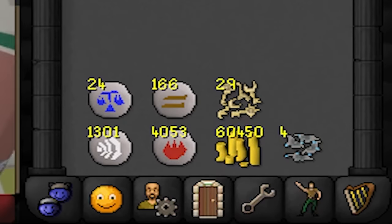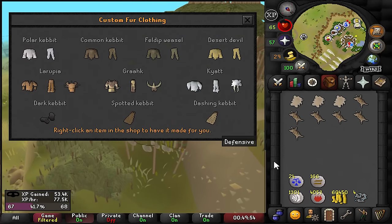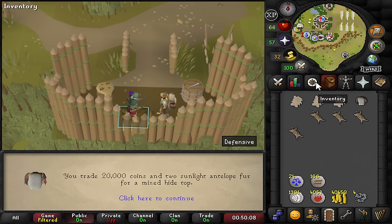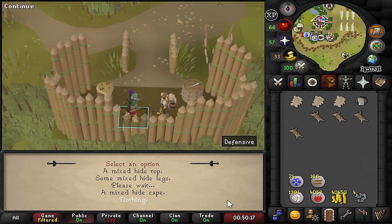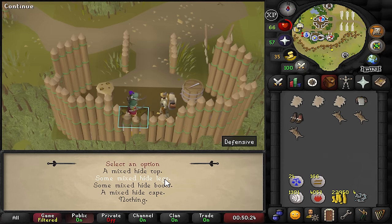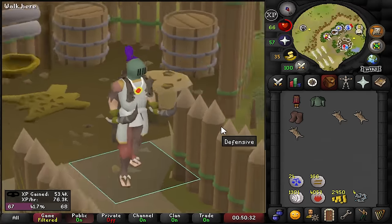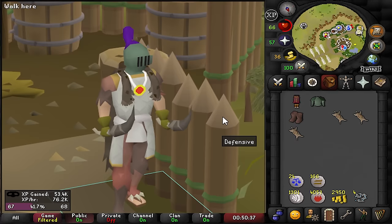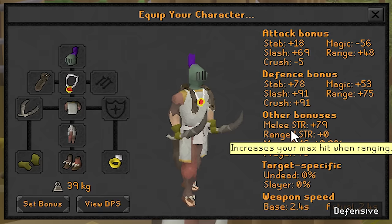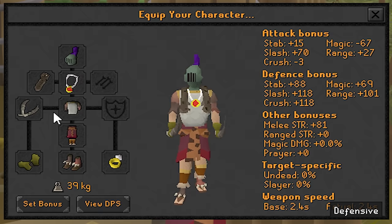We now have 60,000 coins to create three mixed hide pieces and we are ready to go right back into perilous moons. Pelham is the guy we should speak to about this — ask him to make us some armor. We ask about the mixed hide top, that was 20k. Then we want mixed hide boots — and that is our best-in-slot boots pretty much forever. And lastly we create some legs as well. Just like that we go from the old setup to this, looking like an absolute loot machine. I also have the blood moon tassets. The melee strength bonus on this mixed hide set is by far my best set for training right now.